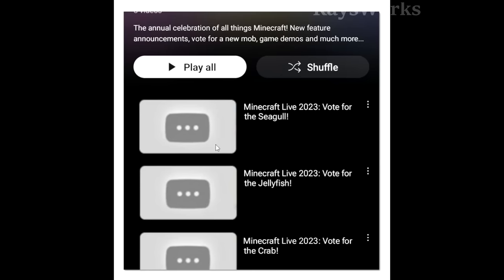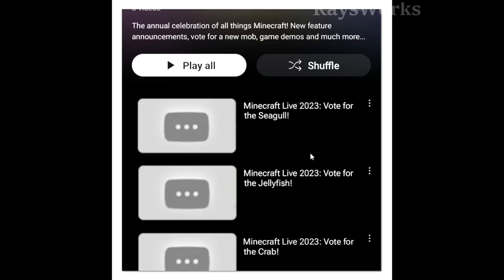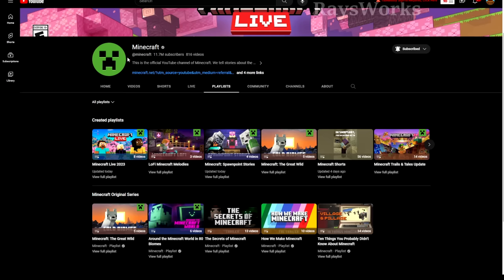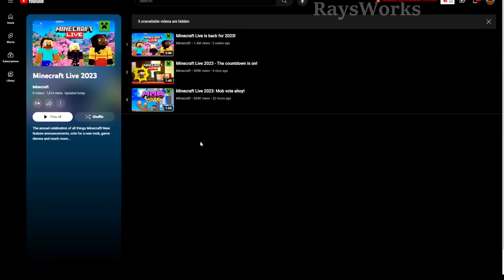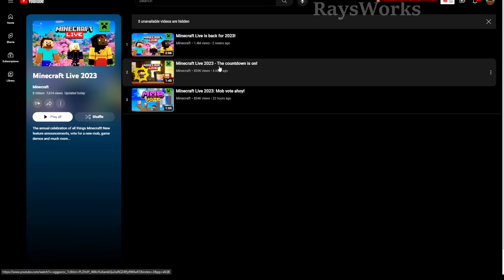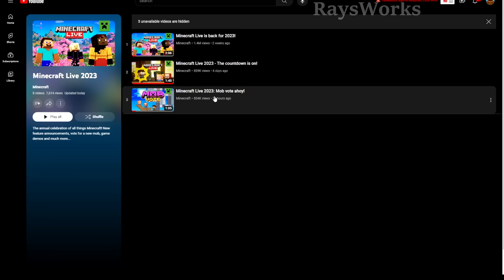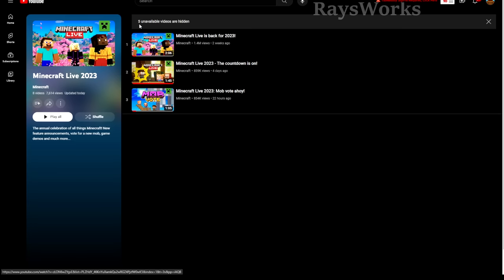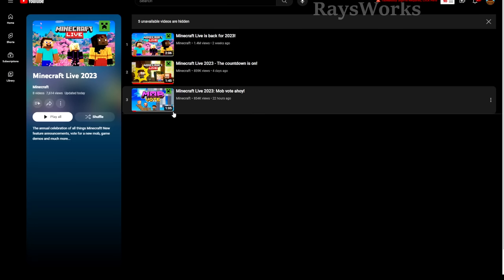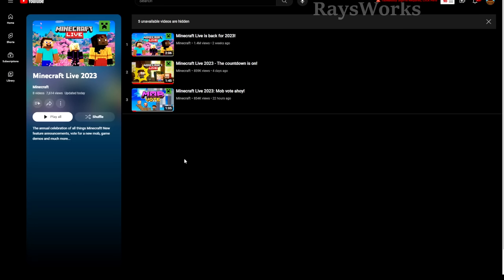This leak came in the form of a screenshot of the supposed playlist that the Minecraft Live videos are being uploaded to. The official Minecraft YouTube page does have a playlist related to Minecraft Live 2023. Clicking 'view playlist' shows the announcement trailer, a reminder video, and the mob vote announcement video. At the top it says five unavailable videos are hidden — videos in the playlist set to private. The playlist was also just updated today.